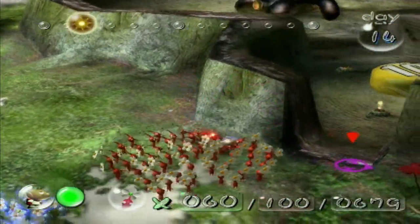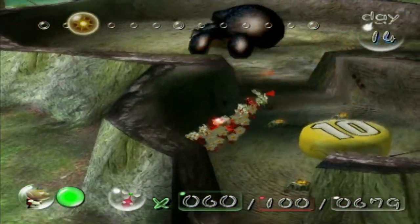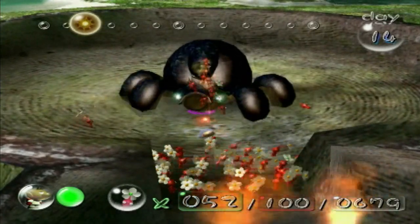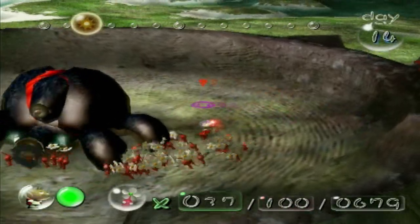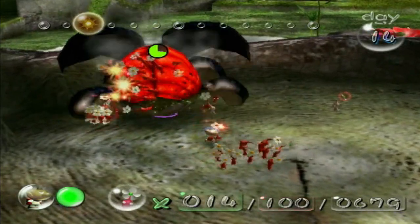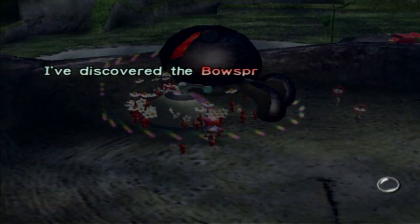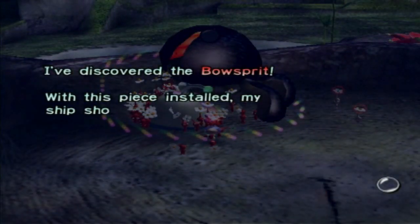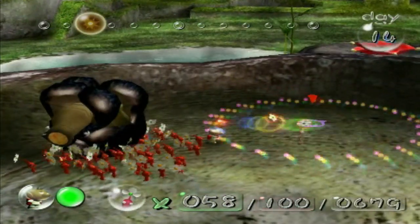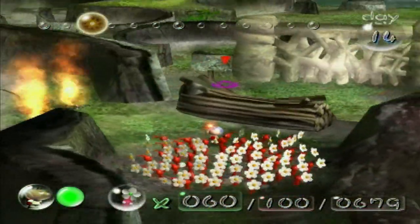I didn't want to have a repeat of our first fight with the Cannon Beetle. Let's just lay in here. Come on, suck up one of our Pikmin. Go around behind and just lay into the bum. We one-cycled him! I've discovered the Bowsprit! With this piece installed, my ship shall regain some of its sleek shape. That was more than enough of a make-up for how bad the Armored Cannon Beetle fight went back in the Forest of Hope.